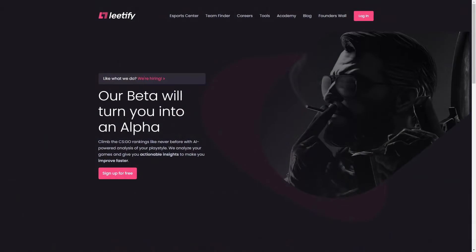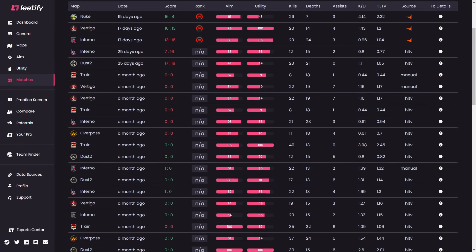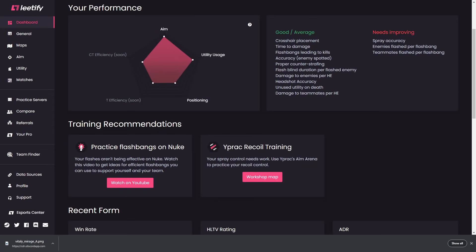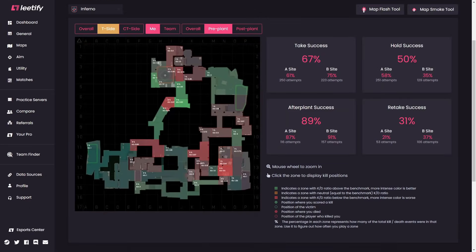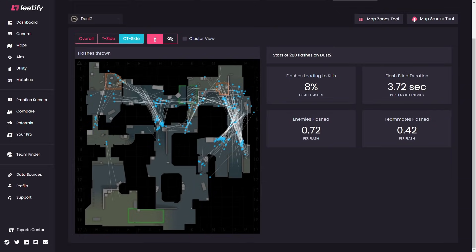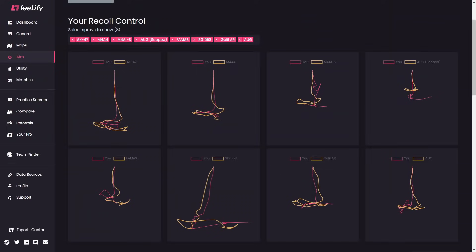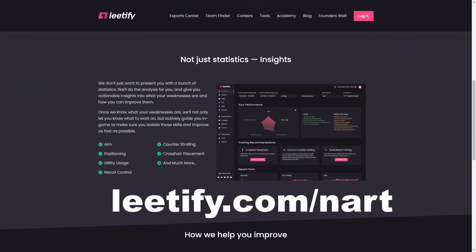Before we get further into the video, I want to introduce my sponsor Letify, an AI system that analyzes your matches from FACEIT, Eastboro, and matchmaking. Letify lets you know what you're doing good in and what needs to be improved. They have training recommendations to help you raise your game to the next level. My favorite thing about Letify is this positional map, which shows you the areas that you're performing well and poorly in. Another great feature is the utility map that shows you your most common flashes and smokes. Letify will analyze how effective they are. Lastly, I love the weapon recoil analysis, which shows you your spray patterns versus how they should be sprayed. Letify is free to use, so if you want to improve your game, check out the link below in the description and comment section.